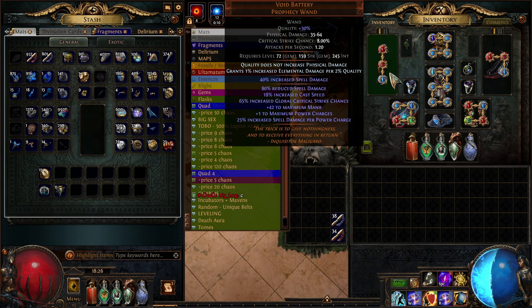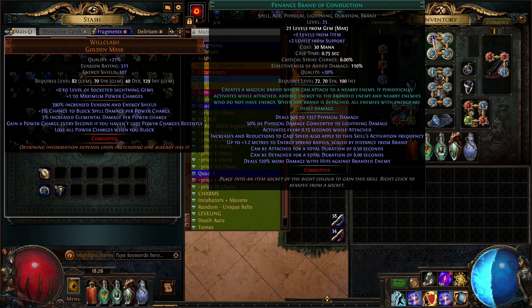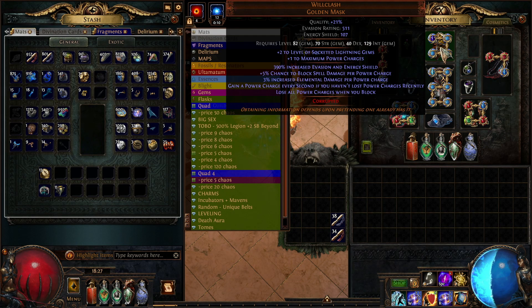First of all, we're running a Prophecy Void Battery wand with the plus one power charge. It's got elemental damage per quality so I've got it to 30 percent. Then I'm running a Will Clash helmet which has a corruption of plus one power charge and plus two to socketed lightning gems, which is always amazing. In there I have a Penance Brand of Conduction — that's the clearing skill I use when running around maps clearing big packs. You also get increased spell damage per power charge, chance to block spell damage per power charge, and elemental damage per power charge.